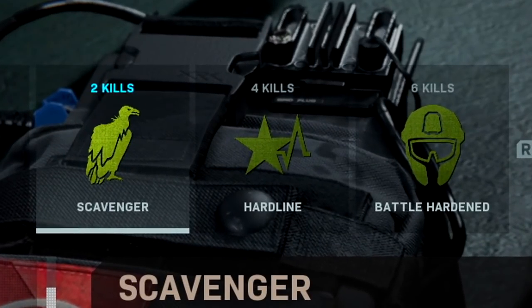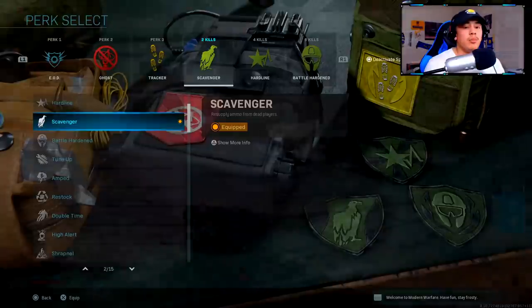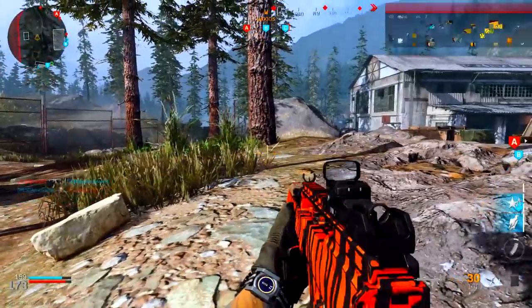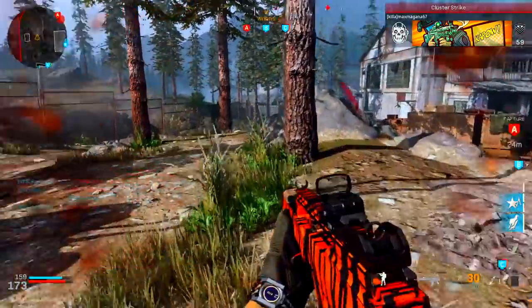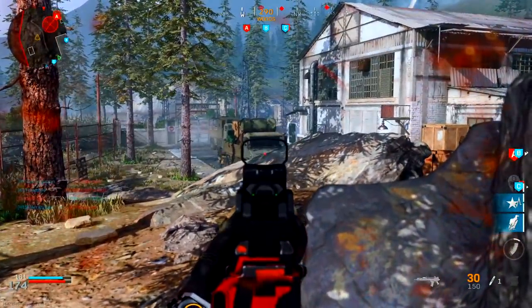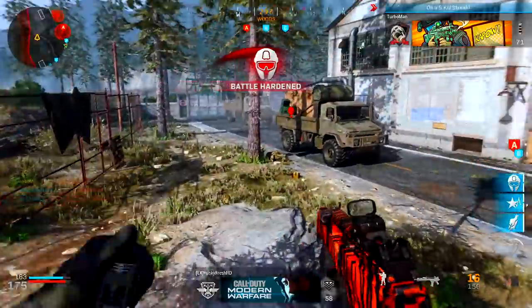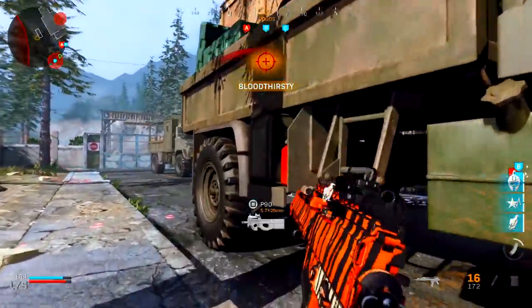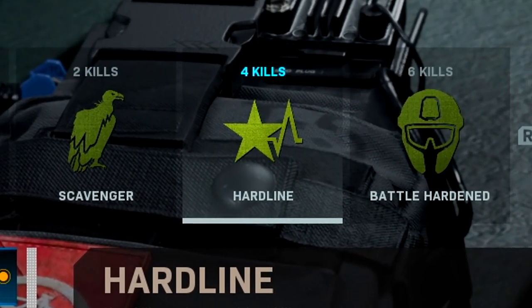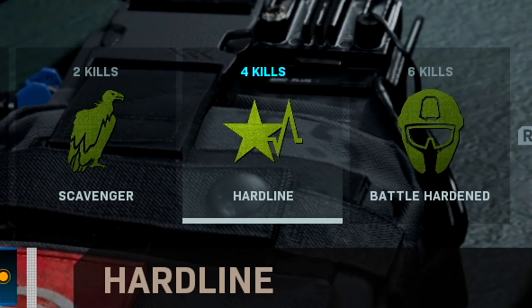For my Specialist bonus, at two kills I unlock Scavenger. With this class setup using 30 round mags, you'll run out of ammo pretty quickly. Scavenger lets me run over a dead body and replenish my ammo, so I can stick to using the same gun and always stay confident heading into the next gunfight.